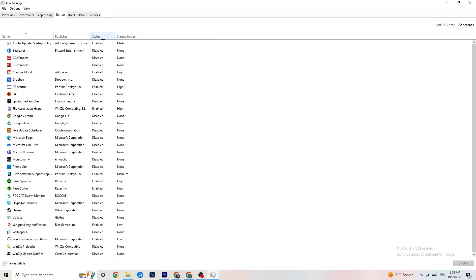Also go to the Startup tab and disable every program that is auto-starting in the background, to decrease CPU and GPU usage. You don't need most of these. Right-click each one and select Disable for any program you don't need running at startup. Once done, close Task Manager.